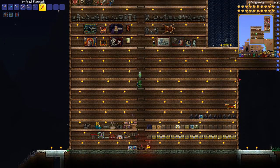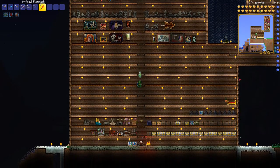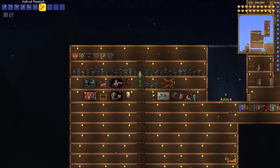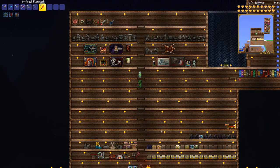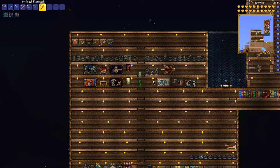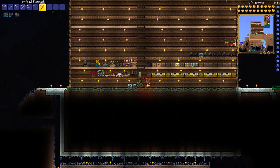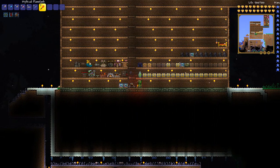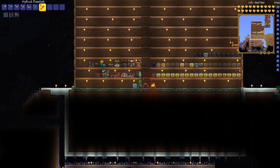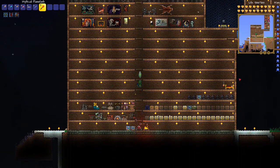What I want to do now is prepare for Plantera, which is coming up very soon — probably next episode. We're going to need a place to fight it, so I'm going to head to the jungle, find one of those bulbs, and build a mini arena. It won't be a full arena — just a giant straight path I can run across to beat it, which is how most people do it. Let's head over to the jungle.